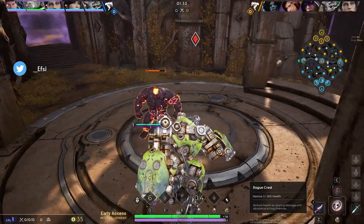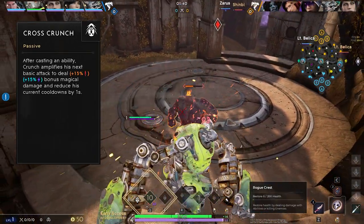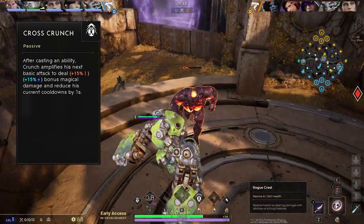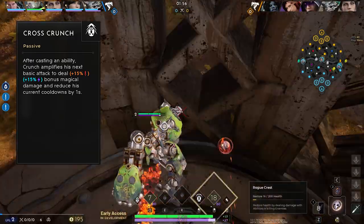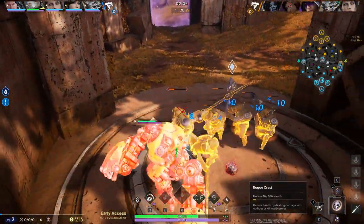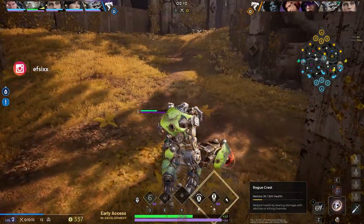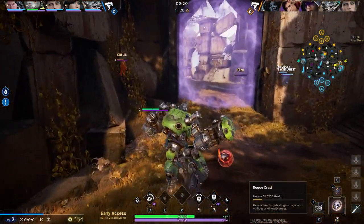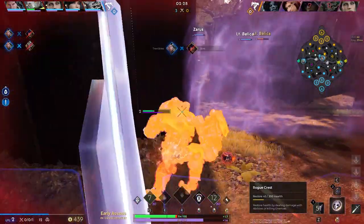To fully understand a hero, I believe the passive is where you need to start. Crunch's passive is called Cross Crunch — after casting an ability, Crunch applies his next basic attack to deal bonus magical damage and reduce current cooldown by one second. It scales with both 30 physical power and 30 magical power, though the damage output from the passive itself is magical damage. On top of that, you reduce cooldowns by one second after casting an ability — that's free ability haste in your kit.